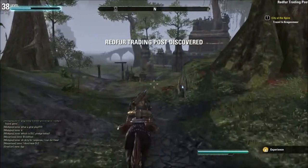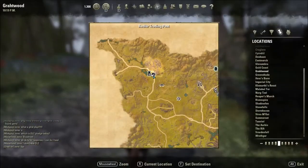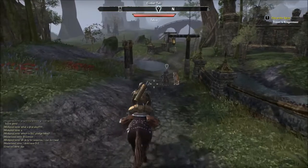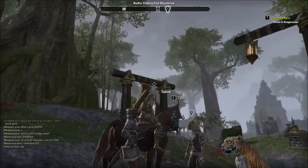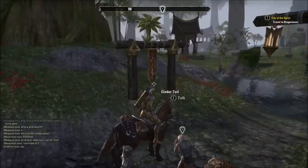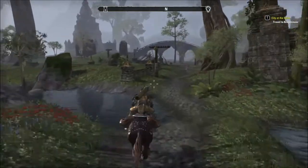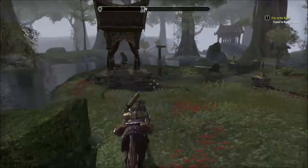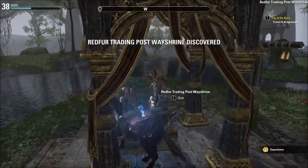Red Fur Trading Post discovered, and there's a way shrine here — nice! Search my packs, you will find nothing. This one is innocent. And there is the way shrine. Red Fur Trading Post way shrine — nice!